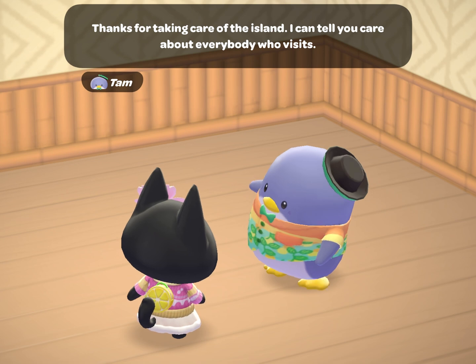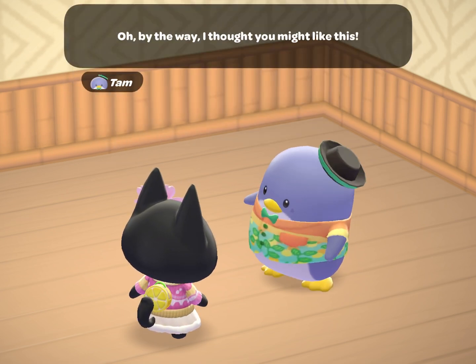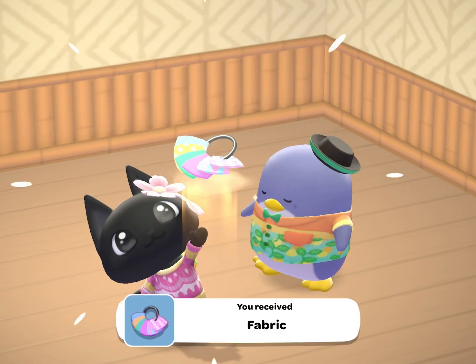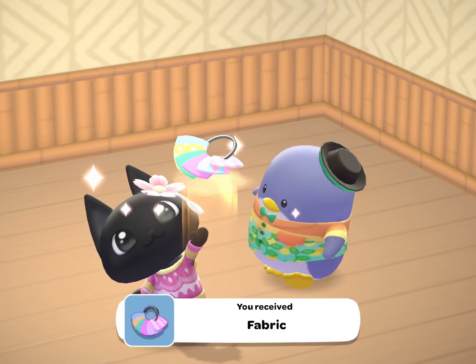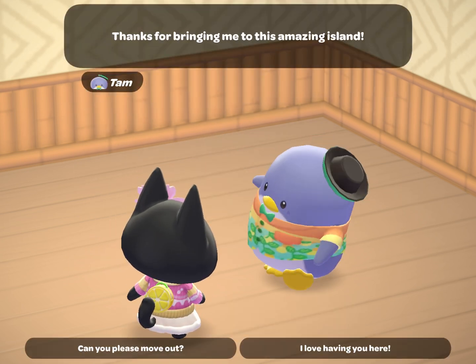In order to grow your friendship with him and make him a permanent resident on your island, you'll want to do the daily tasks that he requests each time he comes to visit. You'll also want to talk to him when he is on your island because he will give you a piece of fabric in return.